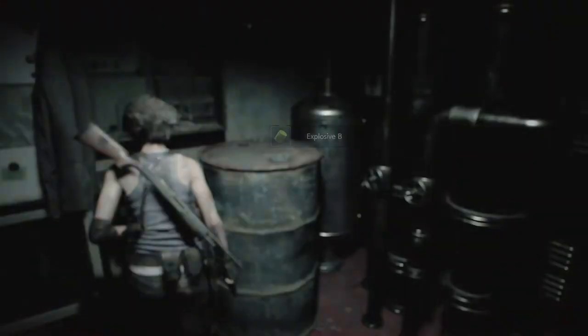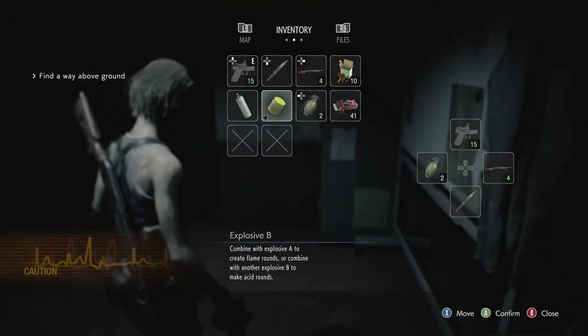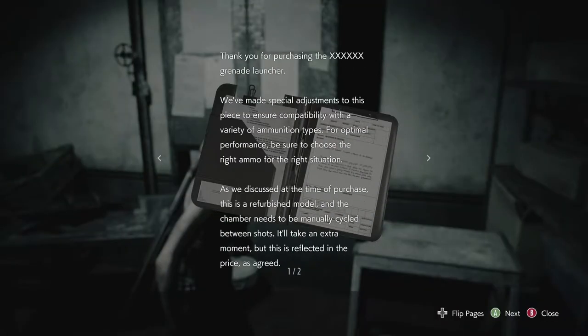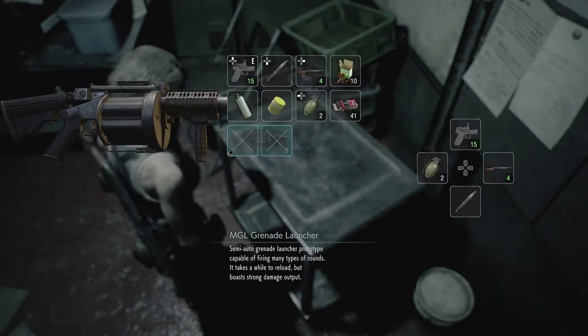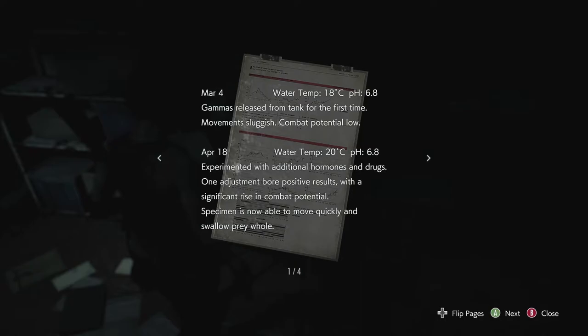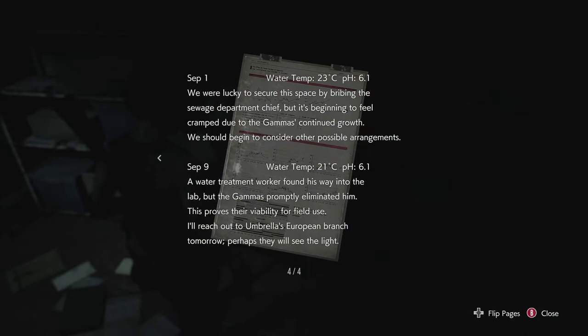Okay. Security room. Explosive B — oh, what is that? Combine with explosive A to create flame rounds, or combine it with another explosive B to make acid rounds. Is there a grenade launcher? Wait, what? Alright, so 2A makes explosive, A and B makes flame, 2B makes acid. Mine rounds.